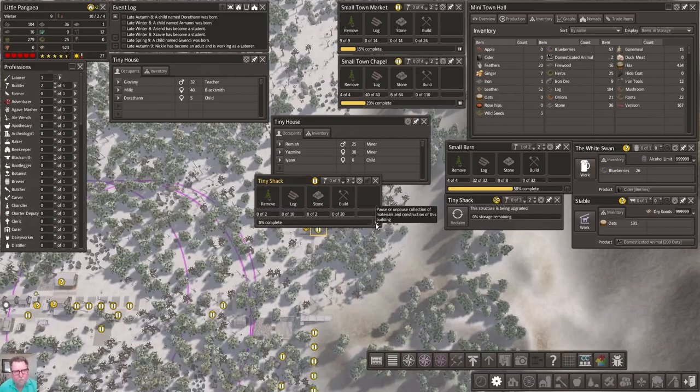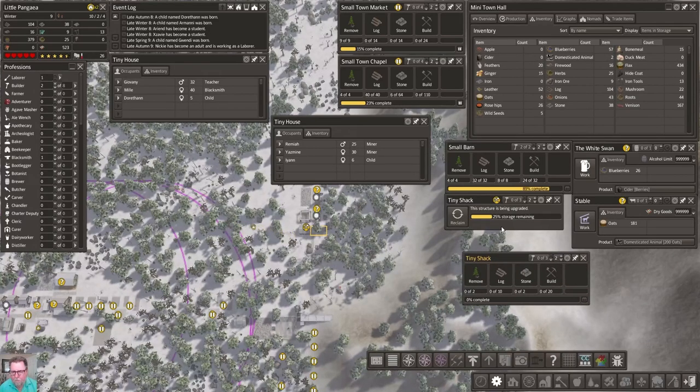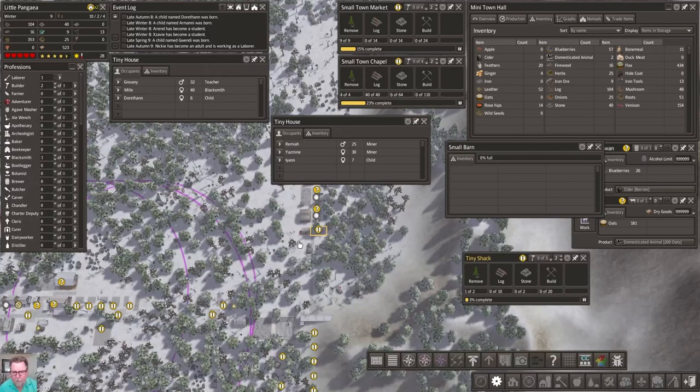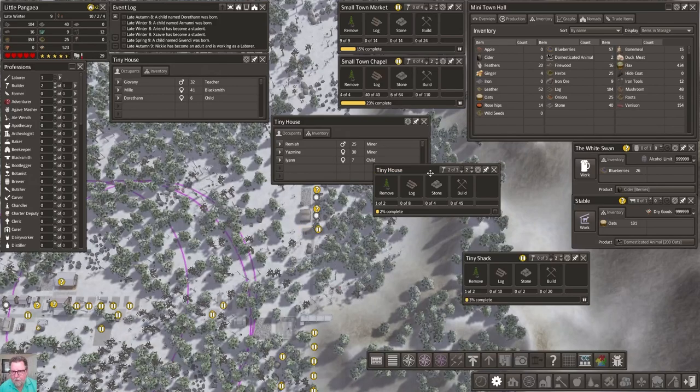Maybe we should build this one too, because we know there's more coming right behind them. Perfect - oh my gosh, this is going well. Storage remaining - oh my gosh, they already brought stuff to their shack. And now it's demolished - boom, and now they're going to build it. Let's put a hold on that one because I really want them to build this one first. Small barn - nice to know that it's done. This is our priority right here.